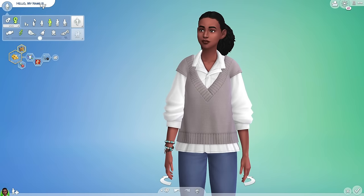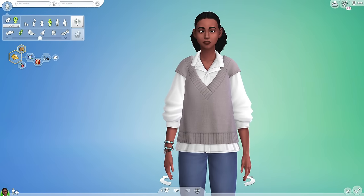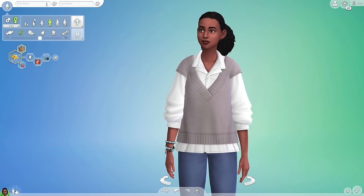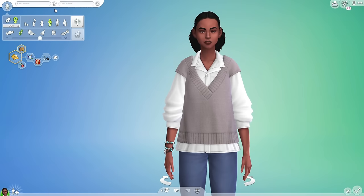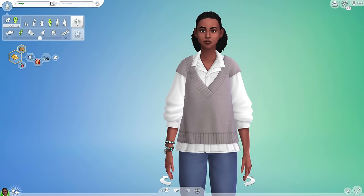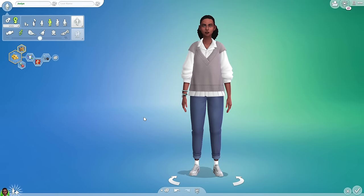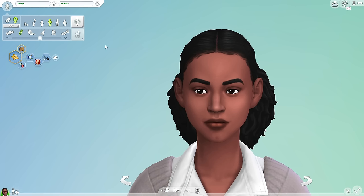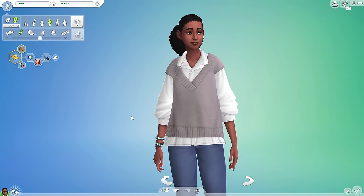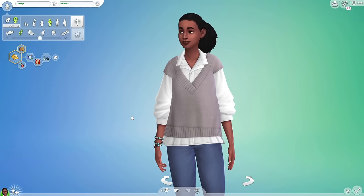With names, I used to google unique names, earthy names, cottagecore names — anything I could think of. But sometimes you don't have time for that, so I roll the randomizer about three times and go with the flow. Look — Jocelyn. She totally looks like her name could be Jocelyn. Jocelyn Booker — there we go. Roll it three or four times, and if you're not satisfied, roll again. You don't want to think too much — just randomize and go.